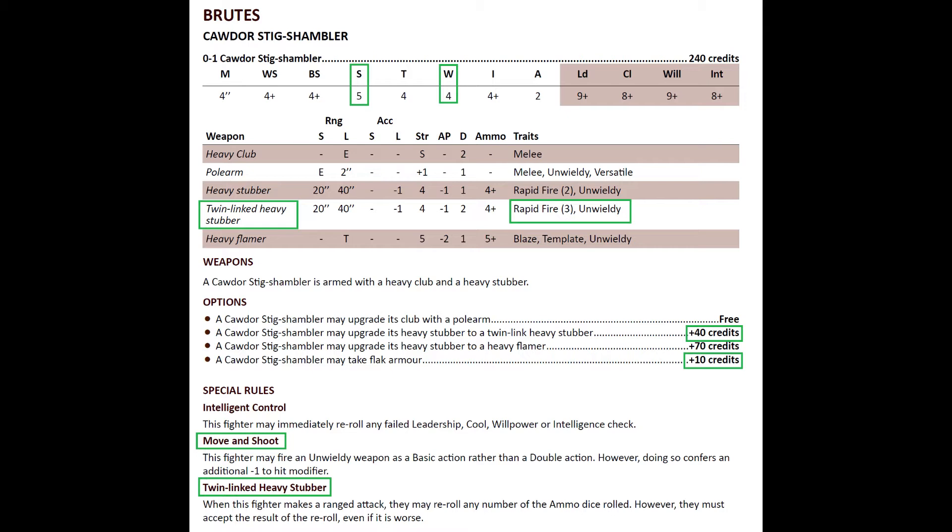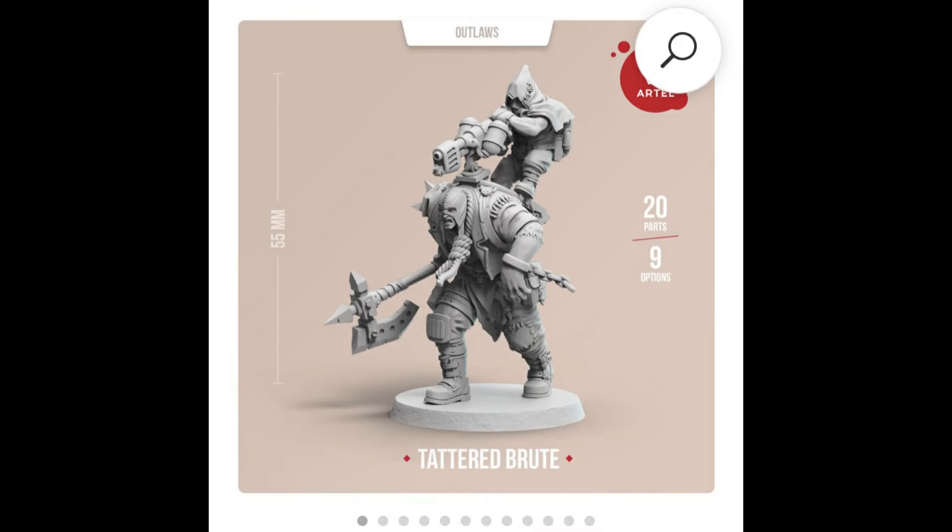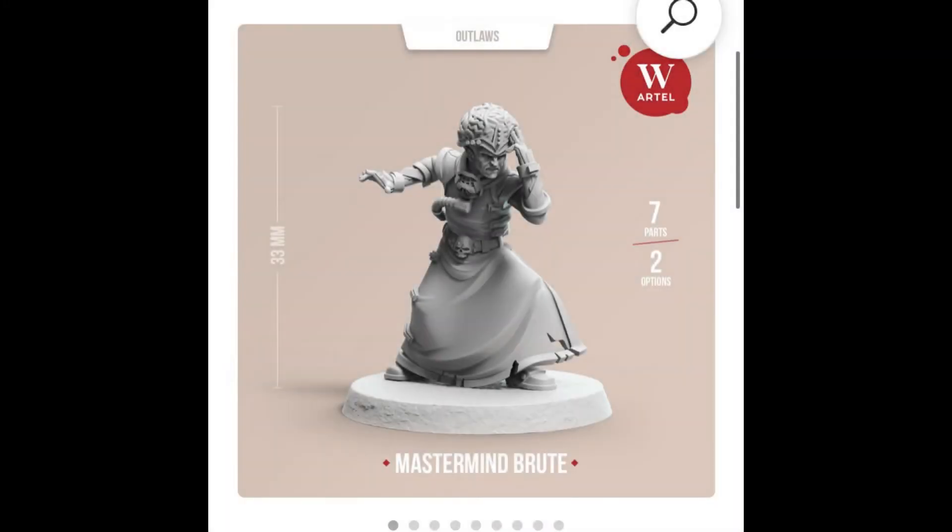Get this weapon — it's 40 credits, making him 280 total. Add flak armor for 10 credits and he's 290. Four stars for this guy. Ignore the heavy flamer; I'd keep him with the club for miniature reasons, but the polearm isn't horrible either. Four stars either way — a great weapons platform, and I've got mine on order.